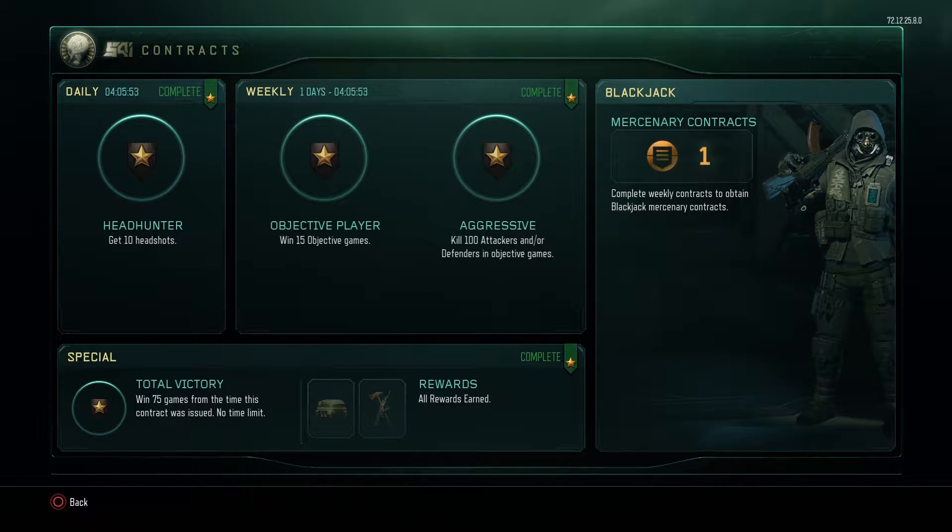I've got to say guys, this weekly contract has been an absolute pain in the backside. You had to win 15 objective games, so things like Search and Destroy, Capture the Flag, Domination. It's taken me probably 6 hours of gameplay to win 15 games, because I keep ending up with absolute muppets playing with me. But anyway, let's get on to the Supply Drop opening.